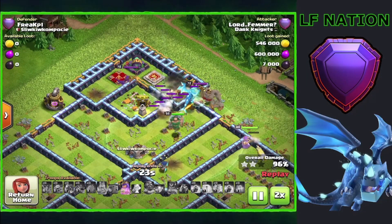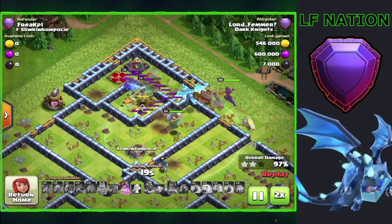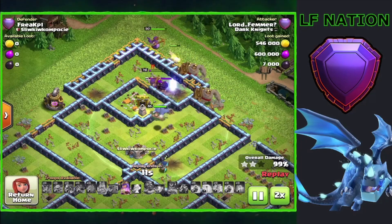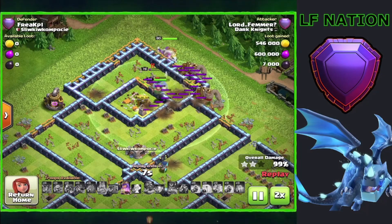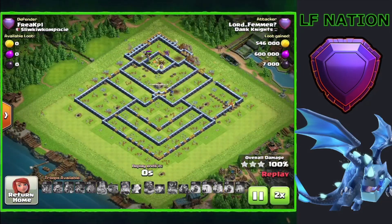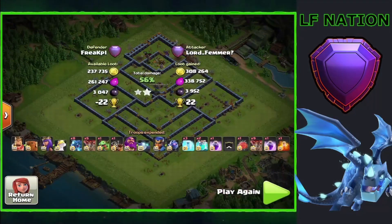We're just going to easily finish off this base, especially with the queen ability. As I've said with clone hydra so many times — save the queen ability if you can. Even if you have 90% done with 10% of the base left, that queen is going to be able to finish off that base so easily.